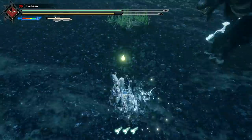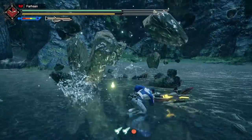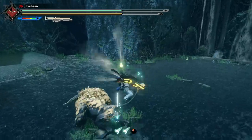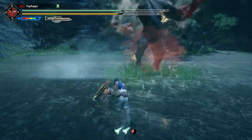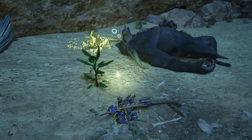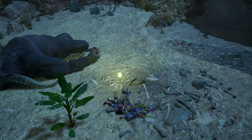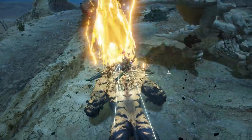Rise had an event quest where a giant, stronger Rajang was present that was capable of one-hit killing the player. This was fun, but it highlighted the problems with Rajang — the damage wasn't the problem, it was the speed. Another issue is that Rajang is supposed to be an invader in this game, but that doesn't really mean anything because he just sleeps the whole time. And when he does invade, you can just Wyvern Ride him. It's not really that threatening.